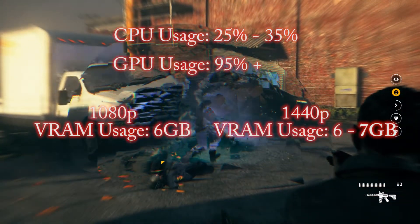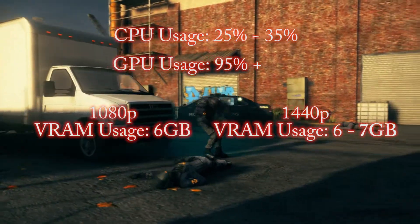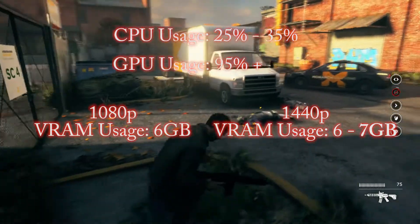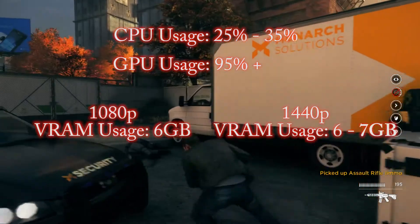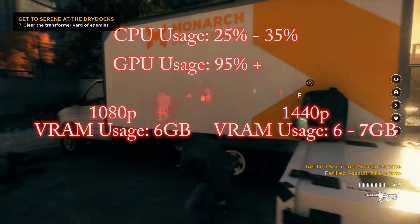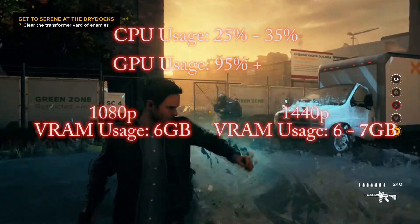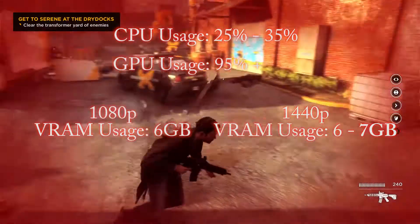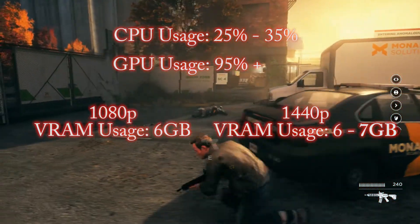The memory usage was quite high, especially for 1080p — up to 6GB, only occasionally hitting that level but pretty much always over 5. For 2K, it wasn't excessively larger but was still over 6, and I didn't see it getting near the 7GB mark, though I'd expect it to jump there at some parts. For 4K, if it goes up in the same pattern, I'd expect it to be over 7, probably touching about 8GB.